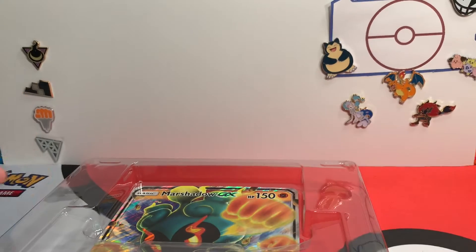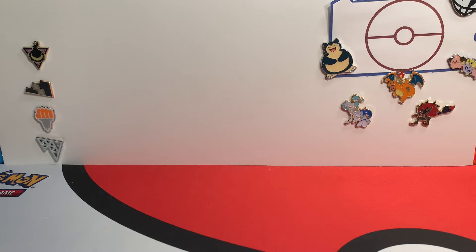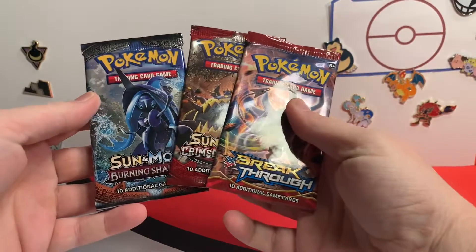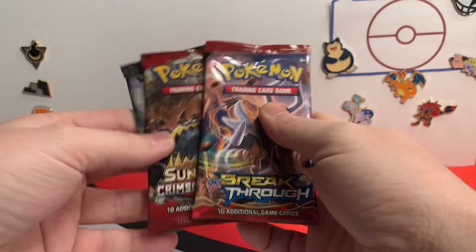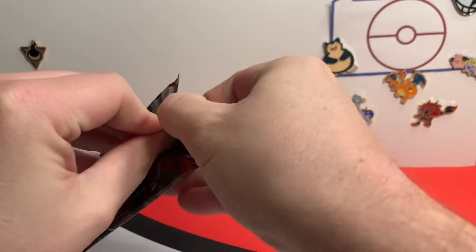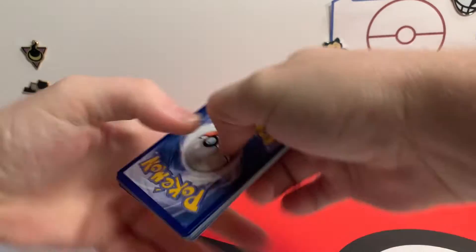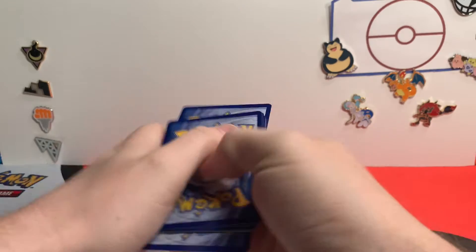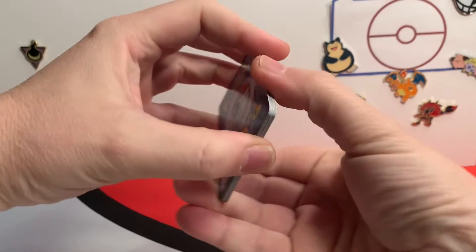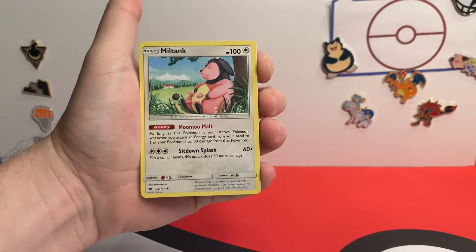I haven't seen many people getting some good pulls out of these. These were seven dollars and fifty cents for these three packs. For the Marshadow box you get Crimson Invasion, a Breakthrough, and a Burning Shadows. We're gonna go ahead and open up the Crimson Invasion. What we want to try and pull here is a Rainbow Rare. There's no Charizard in this set, so it'd be something nice to pull. The last time we did this we opened four boxes, three twelve-packs — we had eight green code cards, which are not good, and two white code cards with regular rares. So let's see if we can do a little bit better.